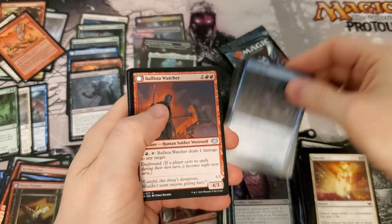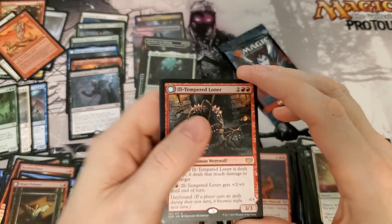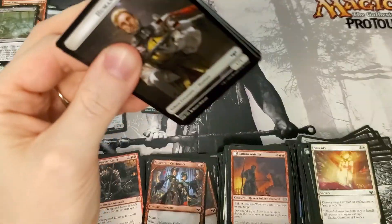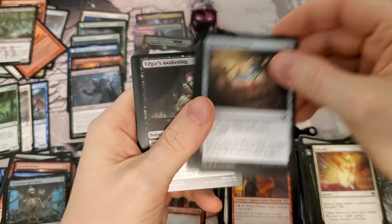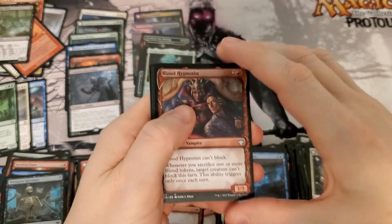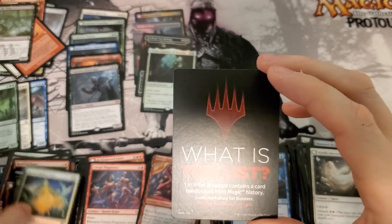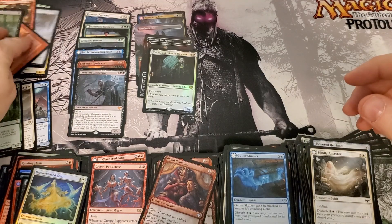Come on Mythic, let's go! We're starting early — ninth Mythic, come on ninth Mythic. It's a Rare. Foil Mythic? Nope. Still sitting at eight guys. Three from the set, six or seven overall. We did get three foil rares which is very nice, and a Runo which is worth some money.